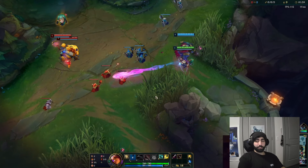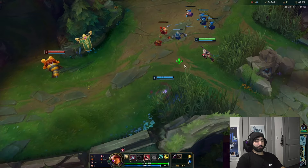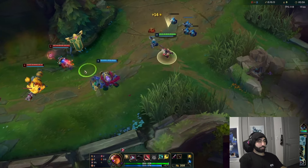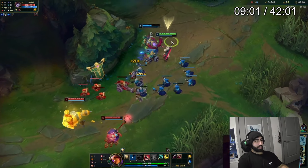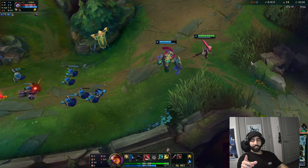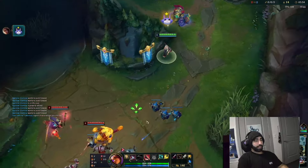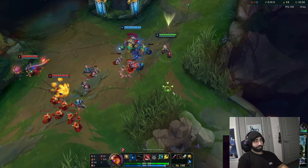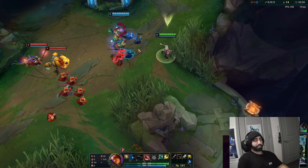Right now we're just peacefully farming, trying to conserve HP and not get poked. Level two first is big - that means we can free farm and do whatever we want. We're just waiting patiently. You need to wait for your support to engage first. They have the ball in their court until you get fed enough to do whatever you want. My support's taking his time - it's fine. We do a super wave crash cheater recall, execute it perfectly and get a Long Sword. This is advanced tech - I won't explain it fully, but the Long Sword is big here.